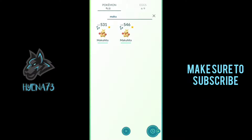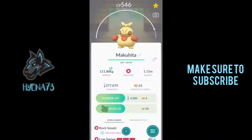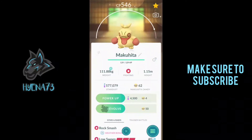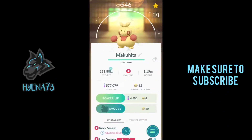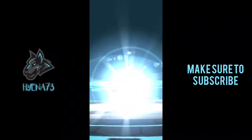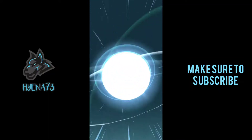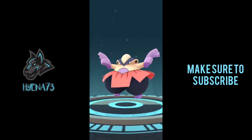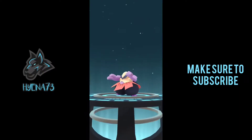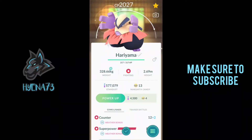We finally got our second Shiny Makuhita. We got one a couple months ago, back in March — about two months ago. We're going to be evolving this one — it's a little higher CP, but we're going to evolve this bad boy to Hariyama. Shiny Hariyama is so dope — it has purple on it. Probably one of my favorite shinies. It has purple hands, purple feet, purple stomach. That's dope! 2027 CP — that's awesome. Hey, that's a decent moveset too, not bad.